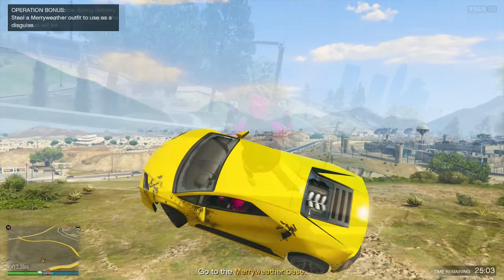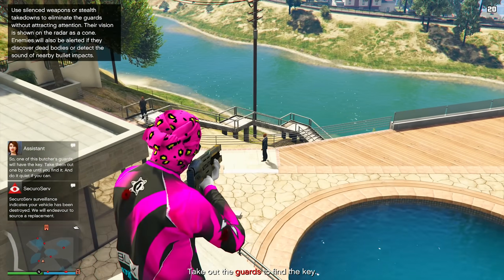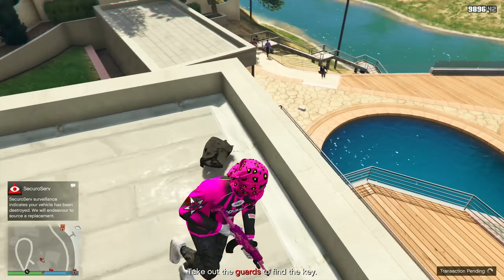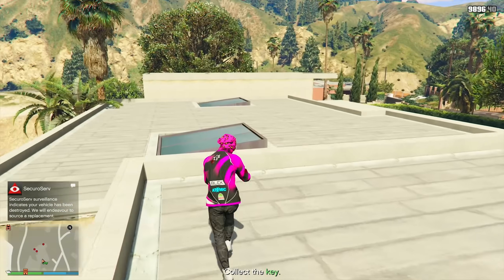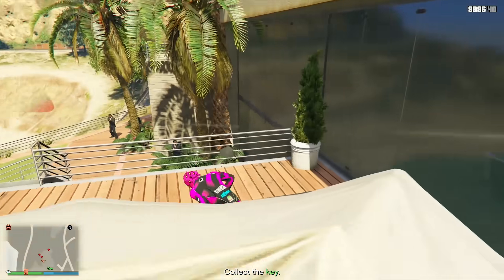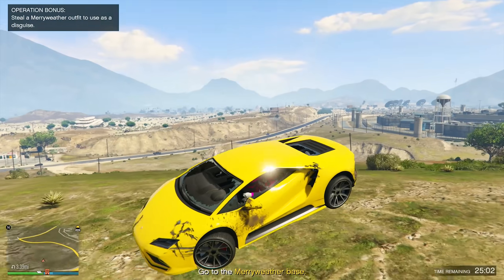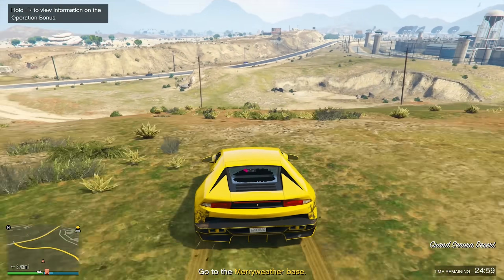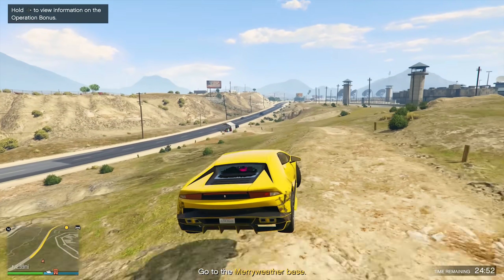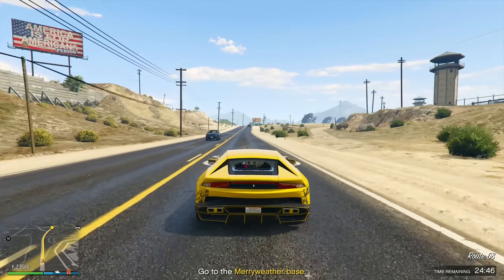A powerful aircraft would also be a good choice — the F-160 Raiju, Hydra, Besra, P996 Laser, Buckingham Pyro, Avenger, Western Company Rogue, or Alpha Z1 all work. Also, sell your business stock from the nightclub, Acid Lab, Bunker, etc. if you want to make extra money before the DLC. Make extra money doing your Cayo Perico, Dr. Dre contract, payphone hits, Acid Lab sales, daily activities, stash houses, G's caches, and time trials. And don't forget to claim the Grotti Itali GTO through this week's top-tier vehicle gangbanger salvage yard robbery, and collect money from your wall safe, agency, nightclub, arcade, and salvage yard.